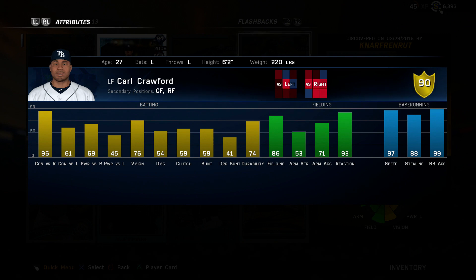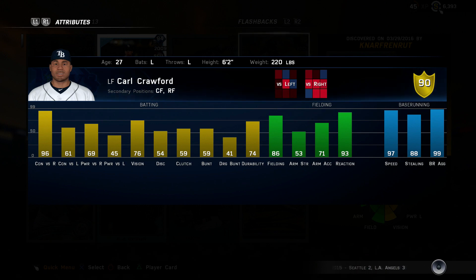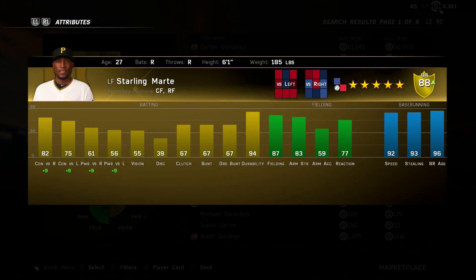Coming in at number 8 is the flashback Carl Crawford, which you get from doing the Rays collection. This card offers a little bit more versatility compared to some other left fielders. If you're looking for more defensive value and speed, this is a really good card to check out. He can also play a very good center field with 86 fielding, 93 reaction, 97 speed, and 88 stealing. Against righties he has 96 contact, and his 69 power is enough to hit home runs if you pull him and square up the ball. He can play any outfield spot for you.